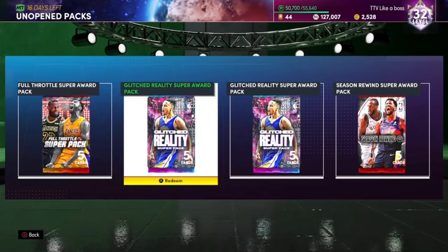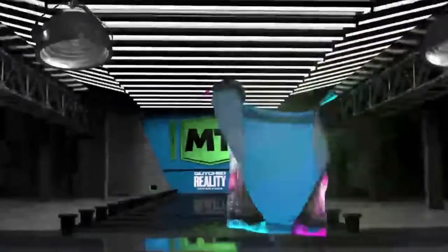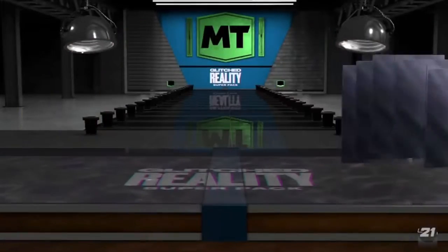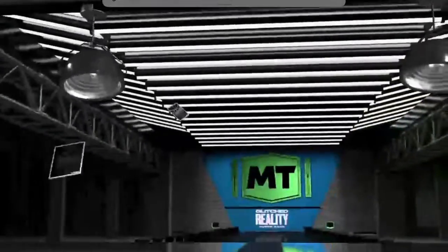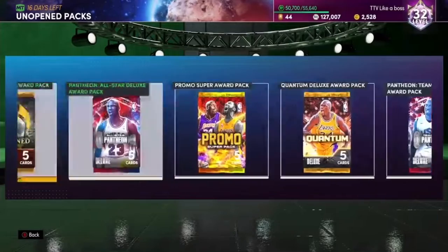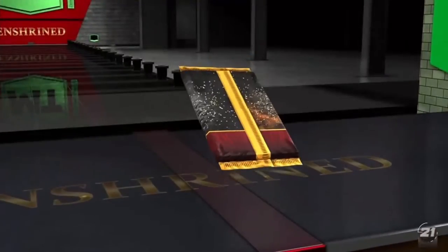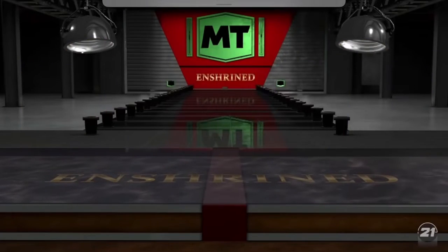Opening two Glitched Reality Super packs. First one: we get an Amethyst Joe Ingles — point guard. Opening the second Glitched Reality Super Pack, hoping for something better than Joe Ingles — another Amethyst, at least it's not Joe Ingles again but still not good. Opening the Enshrined Deluxe Award pack: we get another Larry Bird. This is not going how I want at all.